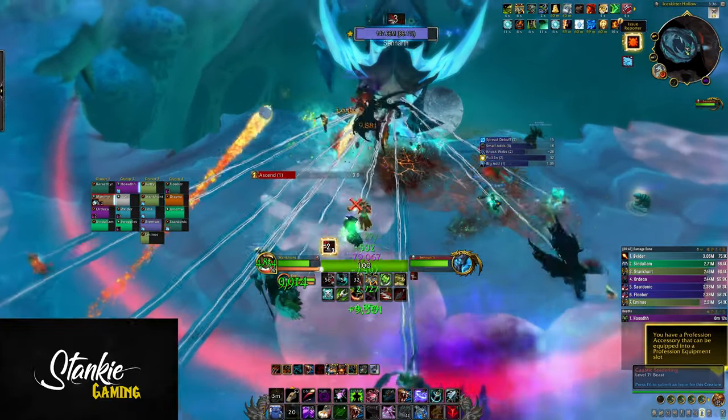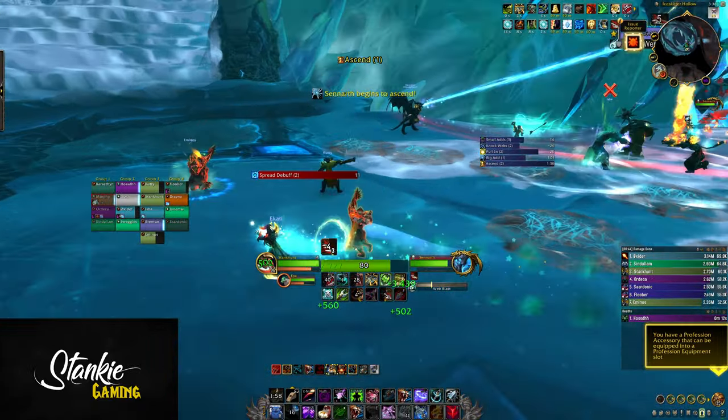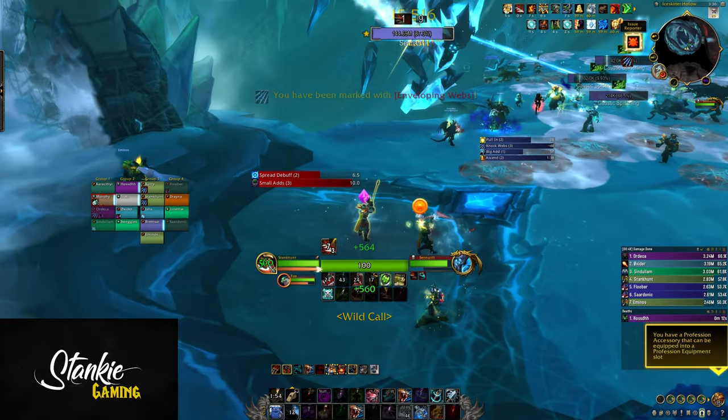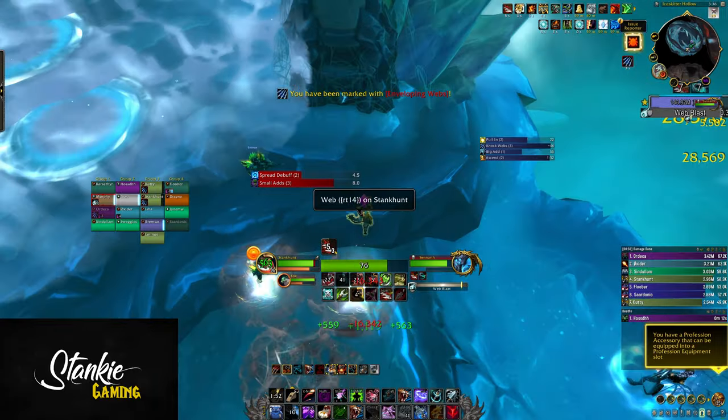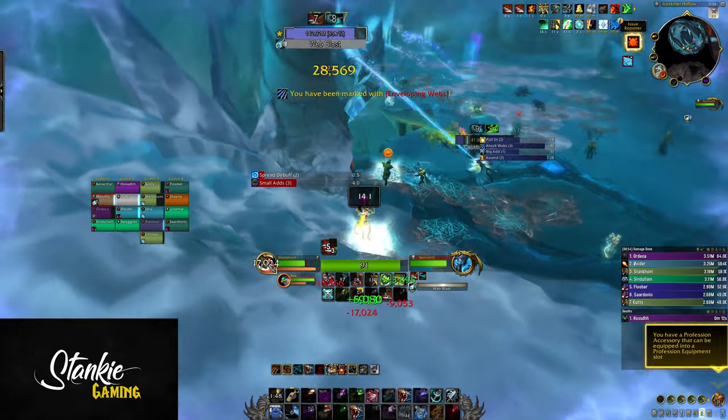As mentioned, the staircases leading up to the other platforms are now covered in ice, so you'll glide around as you run up. It takes longer, and on top of this the boss casts grip usually as you're ascending the stairs, meaning you'll have a harder time running against it and not getting yeeted off into the abyss.